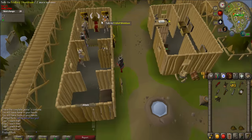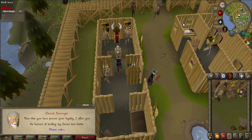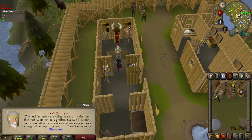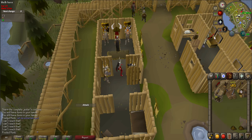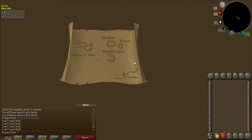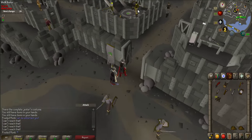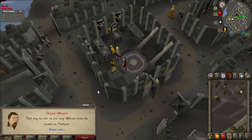Once complete, head back to Monis, who will reward you and ask you to investigate the caves, but first you need to make sure King Juki on Jatizso doesn't take it the wrong way. Bank your combat gear if you'd like, since you'll be doing a lot of running back and forth. Head back to Jatizso — go to Maria at the harbor, return to Rellekka, then sail to Jatizso and talk to King Juki again.